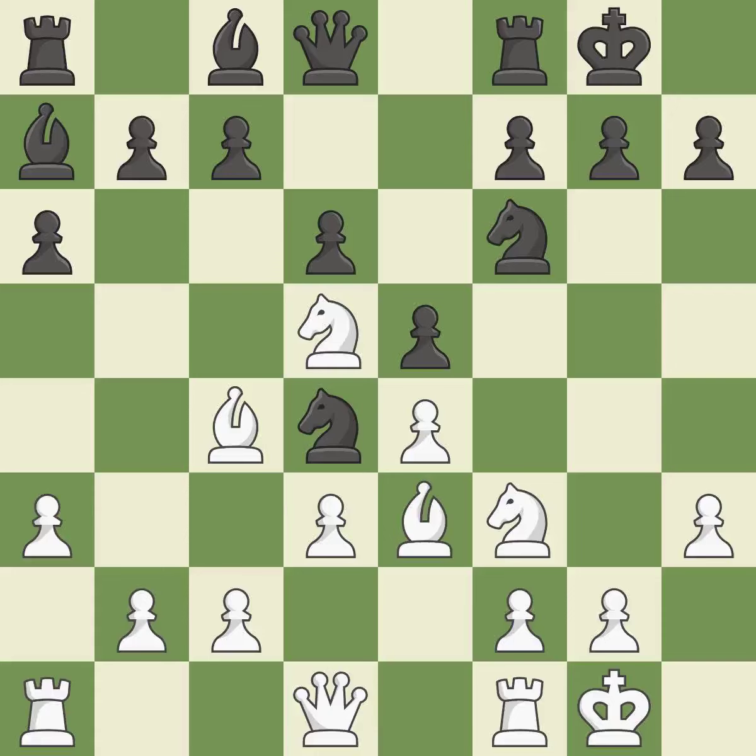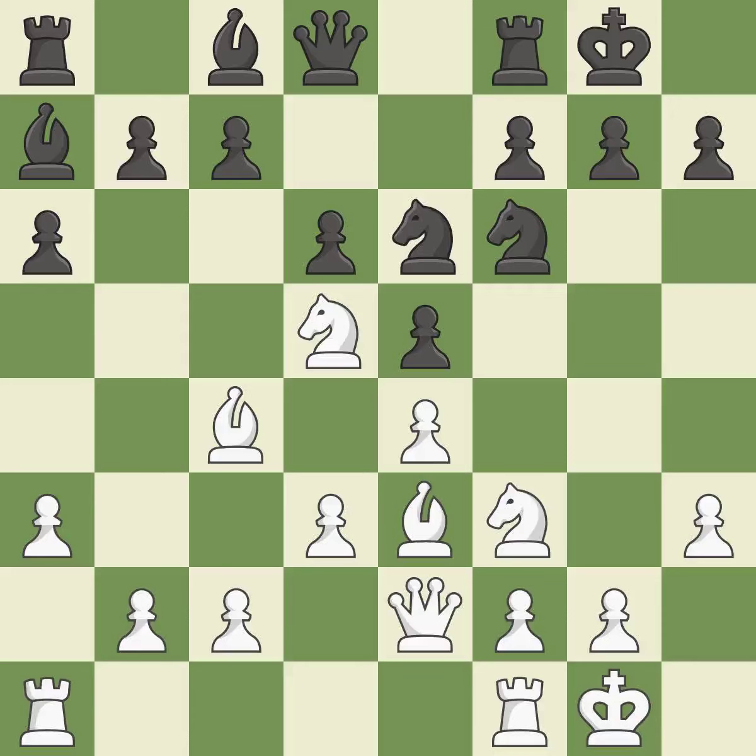This threatens to pin a knight. This offers to exchange pieces of equal value. This stops the opponent from being able to pin a knight. The rooks can see each other now, allowing them to provide mutual defense.